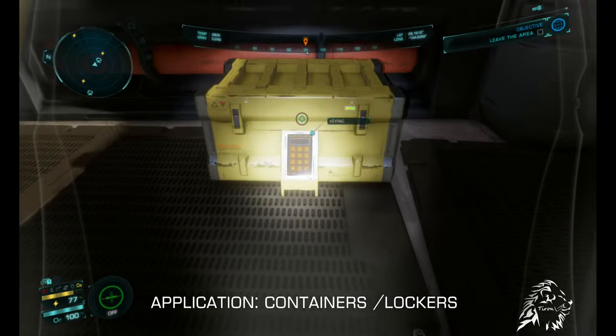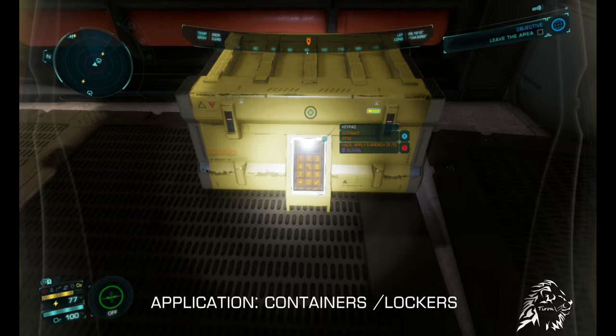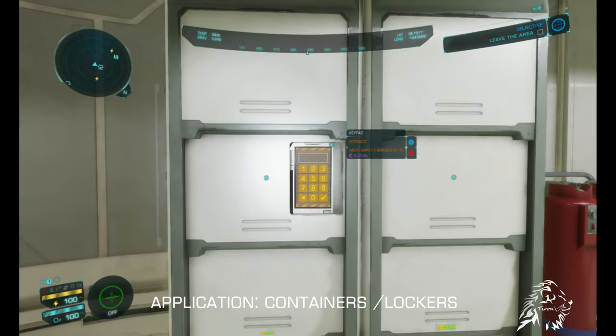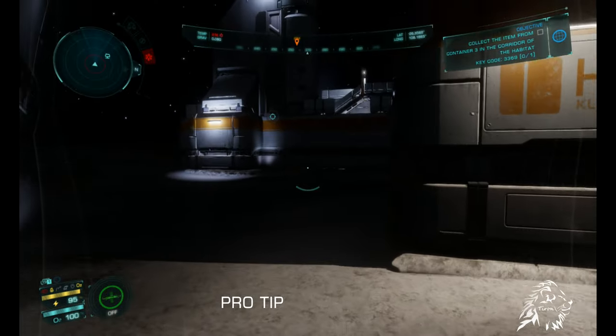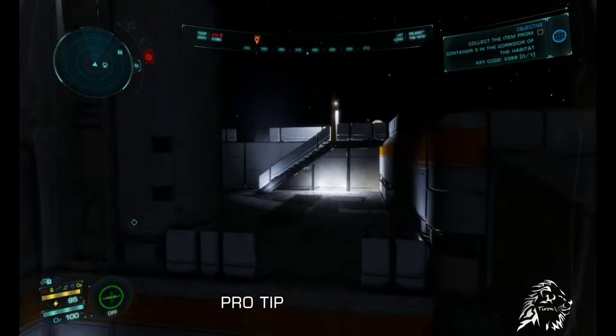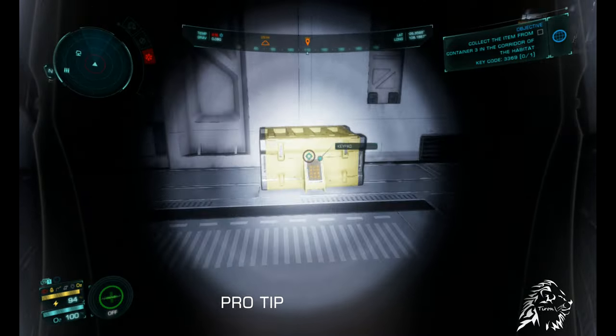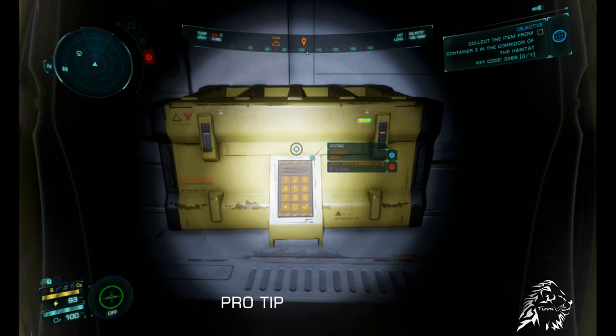Lockers and containers are dotted around a settlement, and some are secured with a lock. These locks are digital in nature and can be opened with an eBreech — just walk up to a lock, apply the eBreech, and it will instantly open. It is advised that you do not apply eBreeches to lockers as you can simply cut them open. Pro tip: if a terminal grants you information about a container and its access code, you can select it as a target and be led straight to it. When you reach the selected lock, the access code will be highlighted for you to enter without the need for cutting or an eBreech.